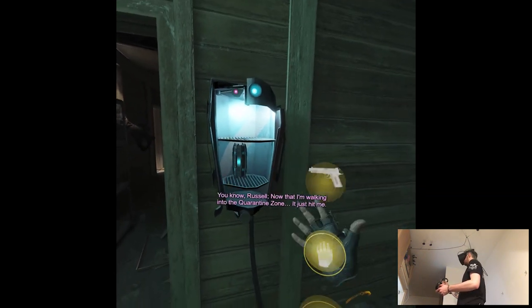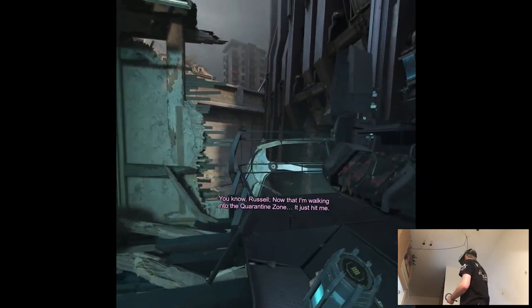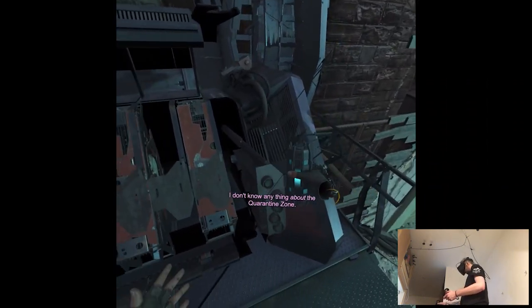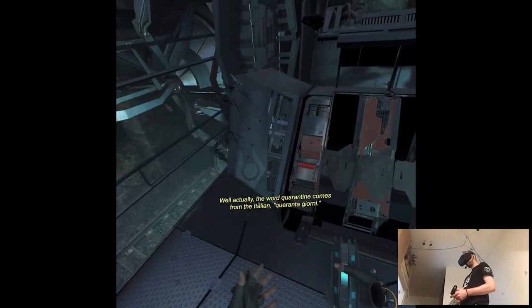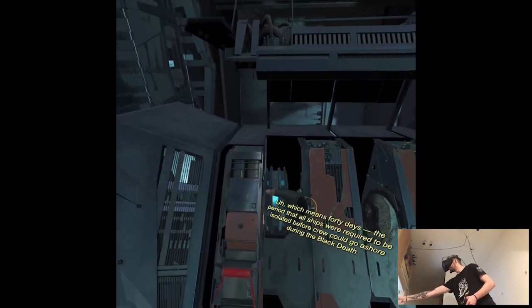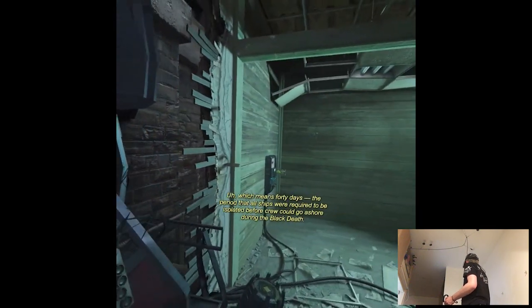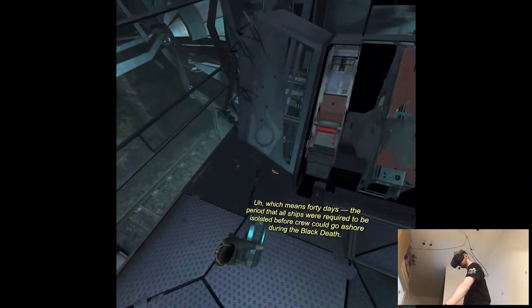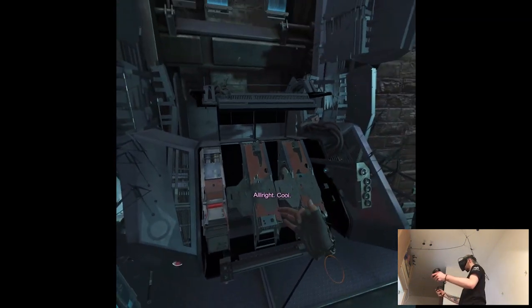Russell, now that I'm walking into the quarantine zone it just hit me — I don't know anything about the quarantine zone. Well, actually the word quarantine comes from the Italian 'quaranta giorni' which means 40 days — the period that all ships were required to be isolated before crew could go ashore during the Black Death.